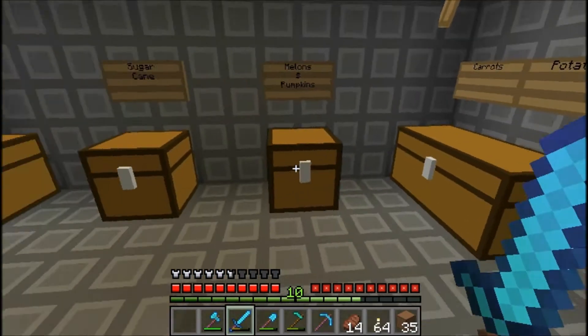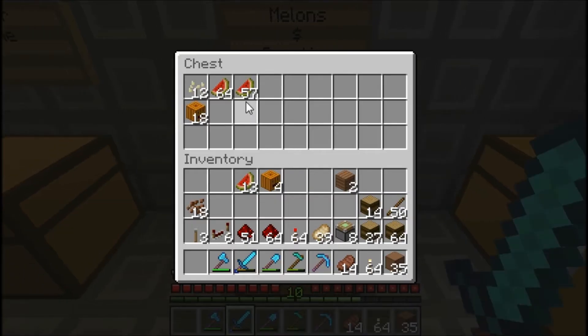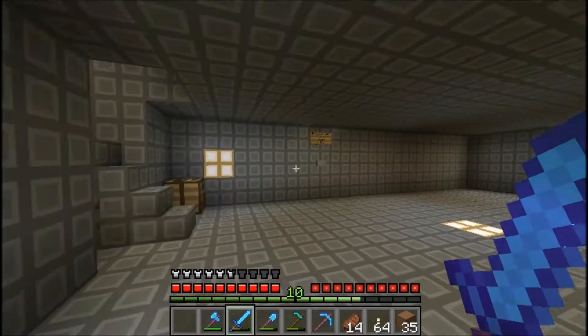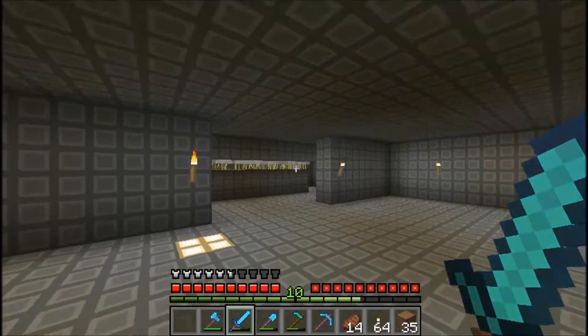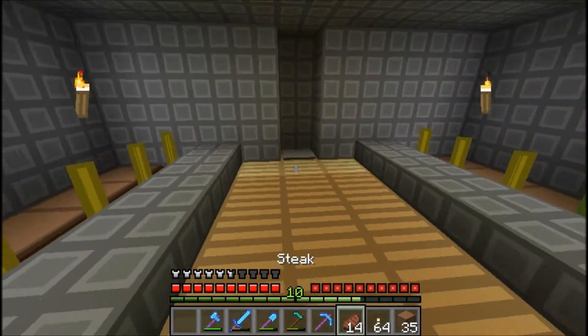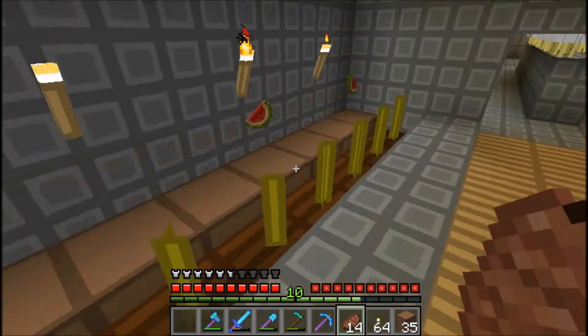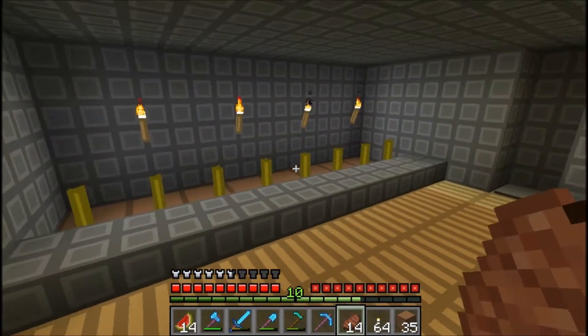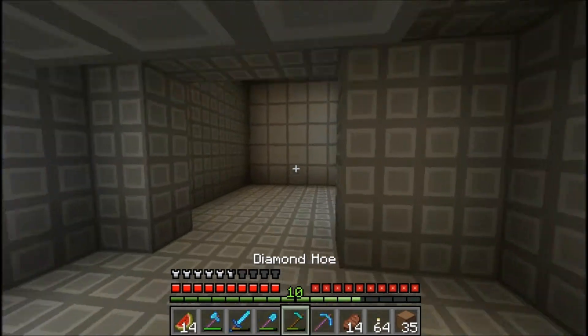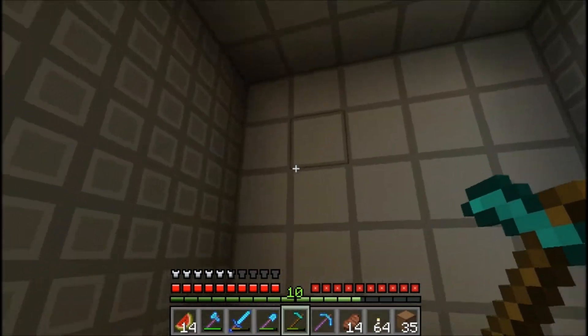My potatoes are upstairs. I still need to get a carrot so I can breed pigs. Melon and pumpkin — I harvested a bit of those. Sugarcane's not been doing that great, I get like 13 every harvest. I'm eventually gonna upgrade that. The melon farm's doing pretty good — it's probably the most automatic farm I have in here, other than the chicken one which you just do nothing for.